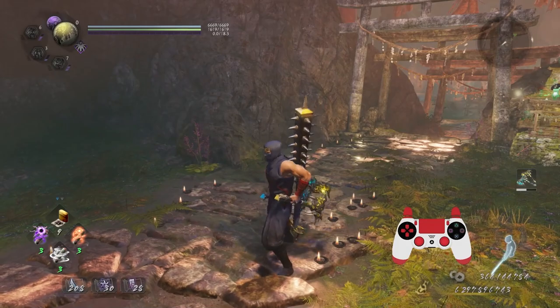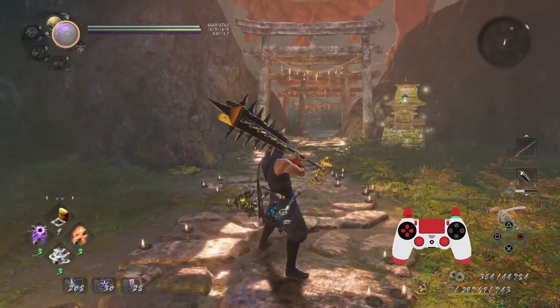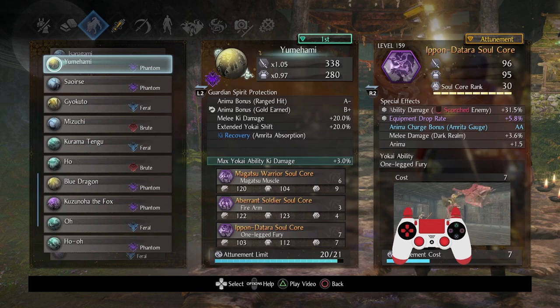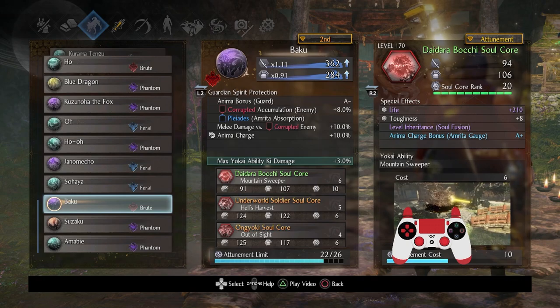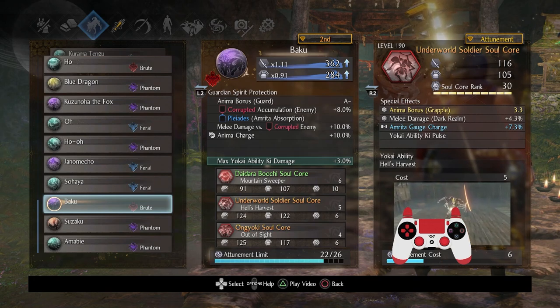For this video I'm actually using the hatchets and I will also be using an axe. I will be switching between my guardian spirits because I do have six different soul cores I'm working with. As a brief review: I'm using Magatsu Warrior, Aberrant Soldier Soul Core, Ippon Datara — one of my favorites for a variety of reasons — and then on my secondary guardian spirit I have Ongyoki, Deidara Bochi which is a boss core. Let me guide you as to what I'm thinking about when I'm using each of these.